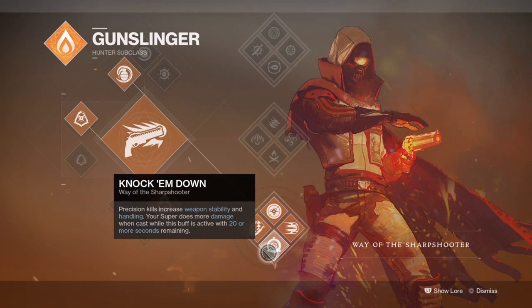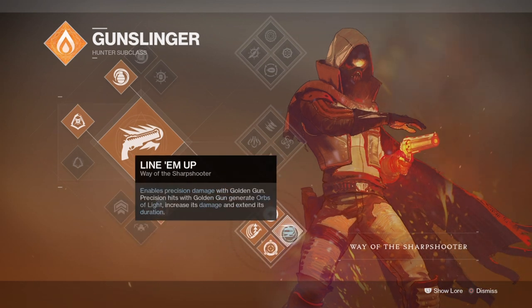Knock Em Down offers us a boost in stability and handling, so in many ways works alongside Practice Makes Perfect. At the same time it also boosts our super damage by an extra 30%, which makes it perfect for setting up a pure damage golden gun build. And then lastly, we have the Line Em Up perk, which offers us Orbs of Light on precision hits with our golden gun, increases its damage, and extends its duration. Overall the whole subclass is working with you for boosting super damage across the board.